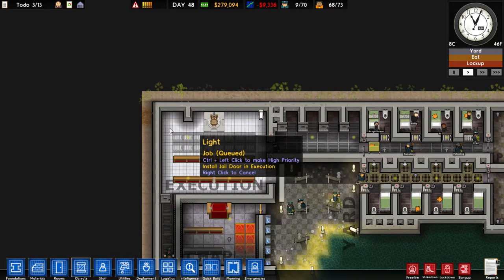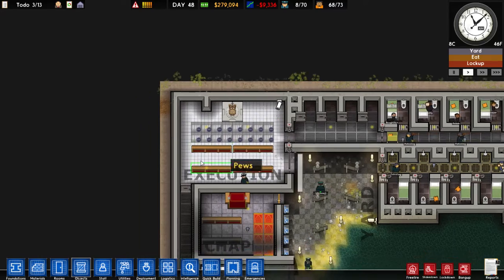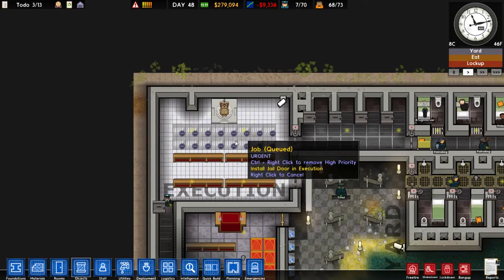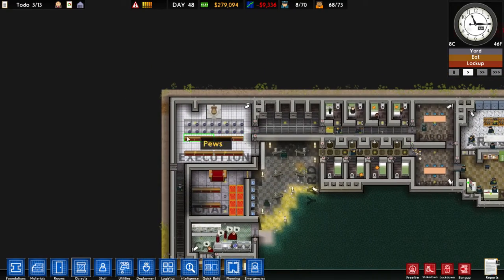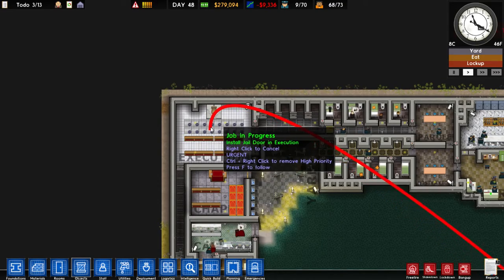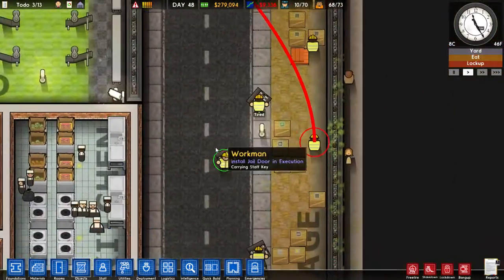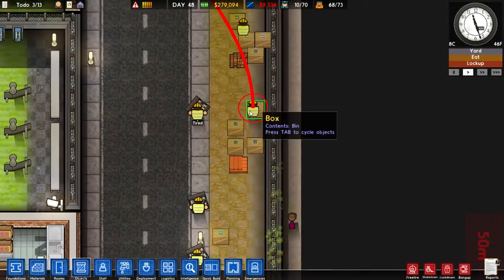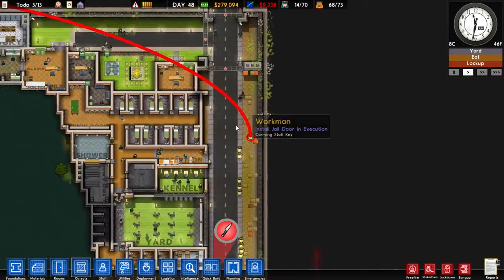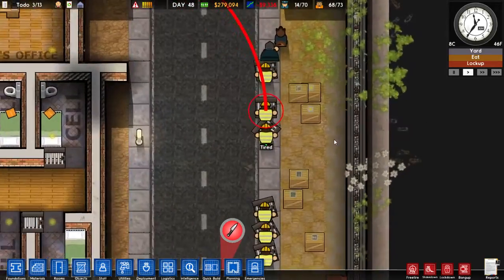With this new feature, if you press Control you can drag and drop, and you will prioritise these jobs, which means your workmen will down tools and start on these jobs straight away. You can also hover over a job and press F on it to follow the workmen who is being assigned that job. This red line will also track to the workmen.